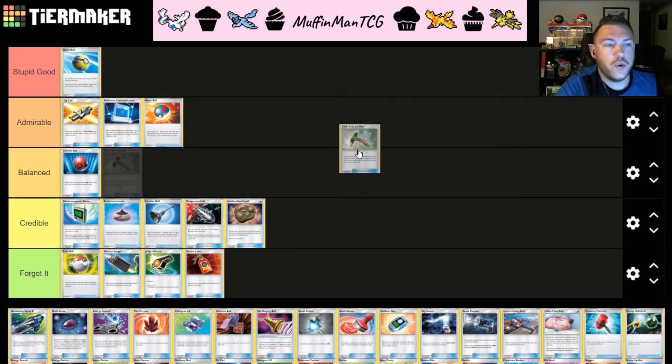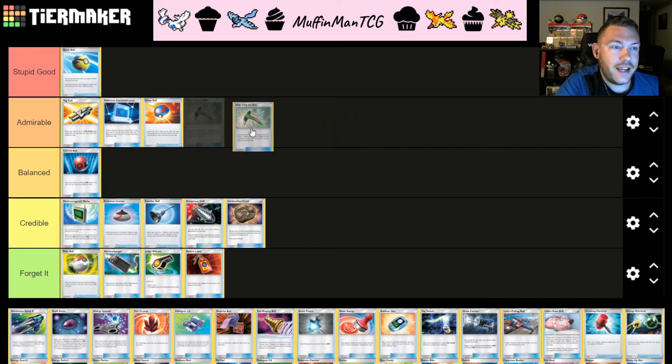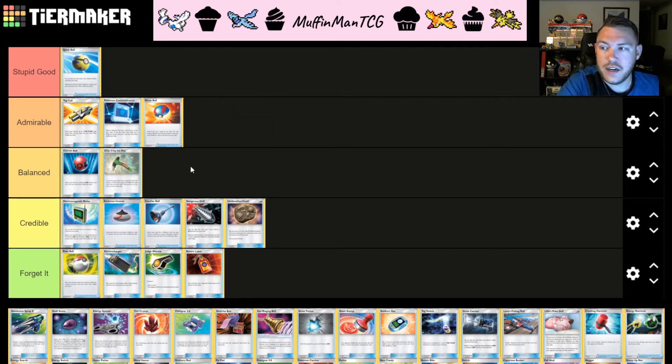Chip Chip Ice Axe is notorious for control-type decks trying to control what your opponent draws. You get to look at the top three cards of your opponent's deck, choose one to put on top, and your opponent shuffles the other two back in. This lets you control what your opponent draws on the next turn — extremely powerful for hand-locking decks. Once you discard your opponent's resources, you know what they're going to draw into and can plan accordingly, enabling a looping hand control strategy. Chip Chip Ice Axe as a control card is good enough for A tier, but because it's isolated to control-type decks, I'm throwing it into B tier — really good in certain decks but not usable in others.